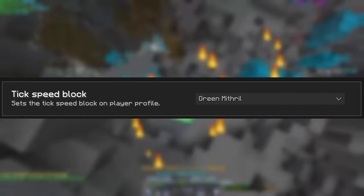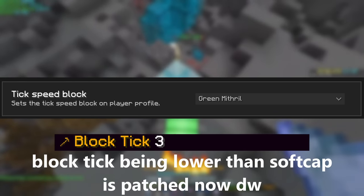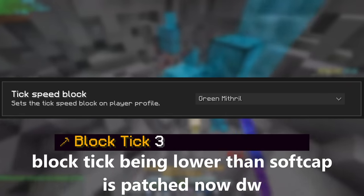Along with this, there's a feature that adds a block ticks stat into your menu, which allows you to select any block in-game and it will tell you at what tick you're breaking it at.